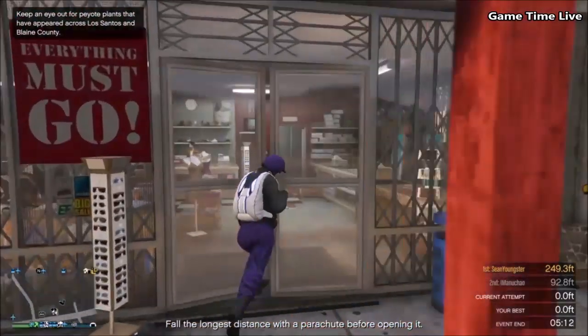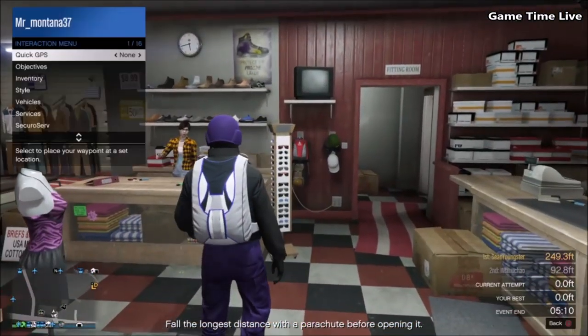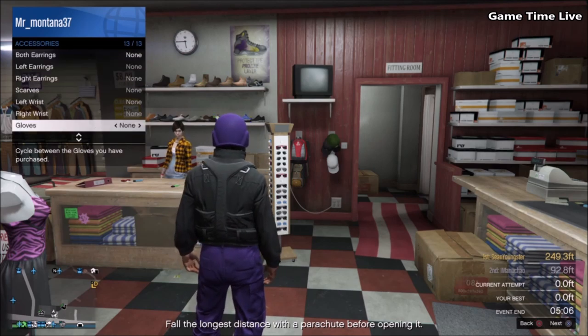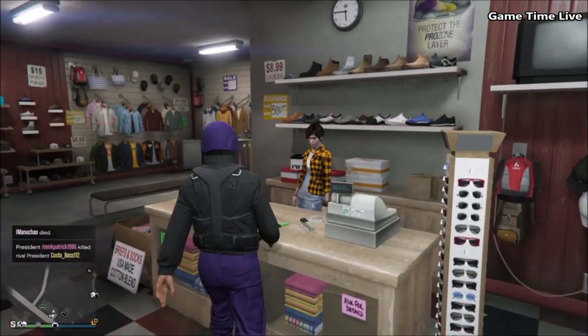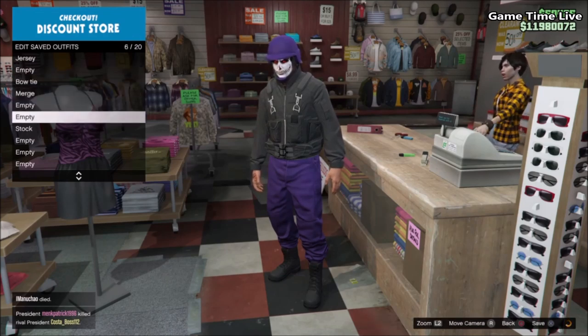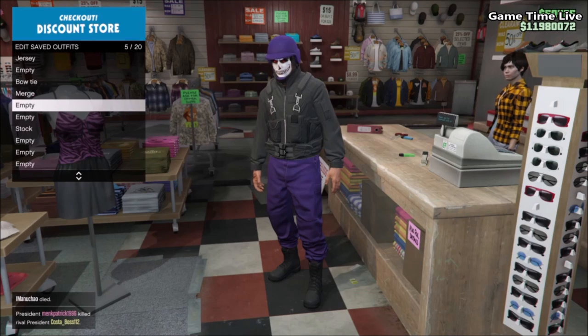I'm back on the male character and my components have successfully transferred over. You should have your two outfits set on slot number three and four in your male saved outfits list. Now we're going to do the two consoles glitch — we only have to do it one time, then merge one time, and our outfit is done.